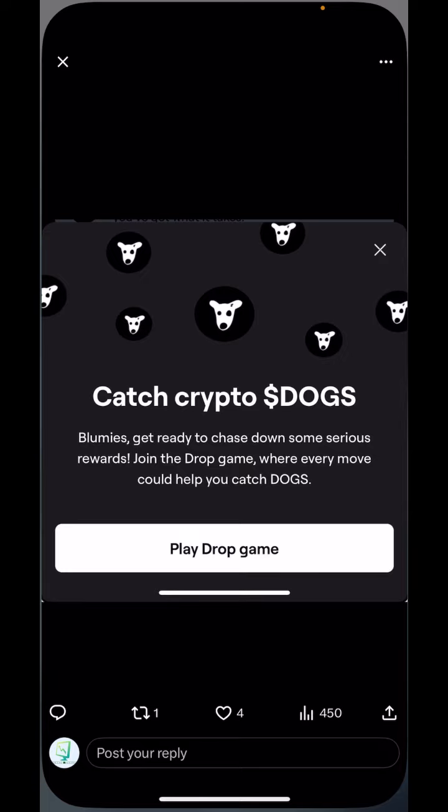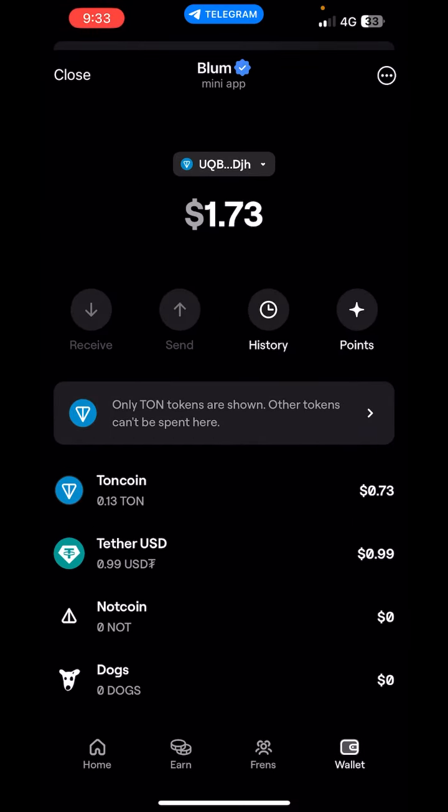It should be showing something like: 'Catch Crypto Dogs — Blummies, get ready to chase down some serious rewards.' If you click on 'Play Drop Game,' the drop game will open and you'll be able to see the Dogs token there. But it is not available for all accounts — including myself, I can't see it.